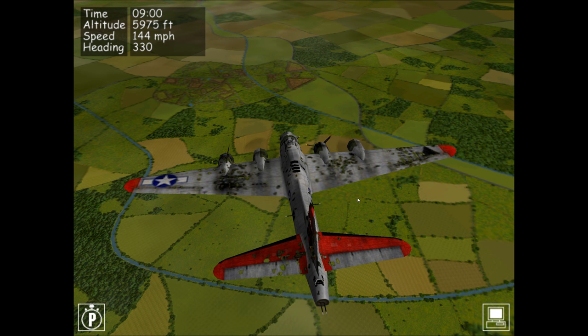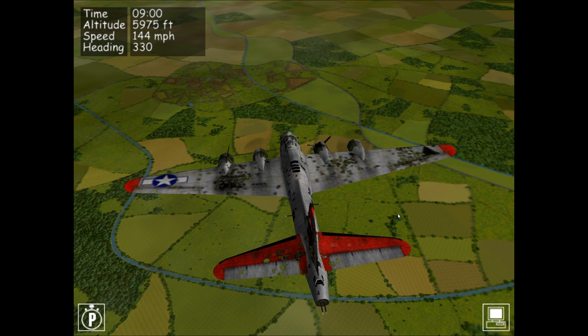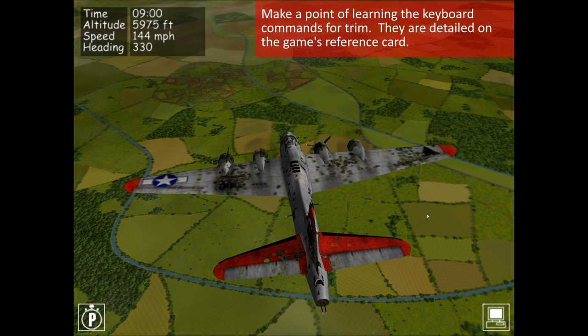Normally you would counter that yaw by applying trim. When flying normal missions this badly damaged, it's very likely the AI will have lost control — it can only handle stable flight with minimal damage. When it's like this, the B-17 will likely spiral out of control, so you'll need to take manual control and apply trim to get as stable a flight as possible. That's your only real chance of limping home. If you try to control it with just your joystick without trim, it will start spiraling. Trim really is your friend in those circumstances.